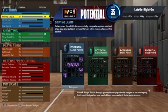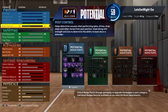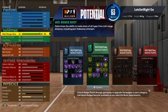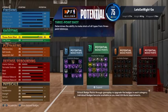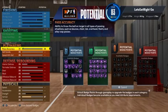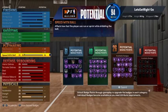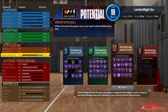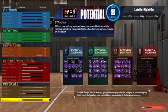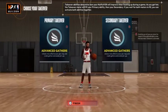What you want to do is max everything out so you hit 99 overall. Max everything up. Now we have 99 overall, so we're going to continue on. Pick your takeover — it doesn't matter because this is not going to be your main build. Finish it up.